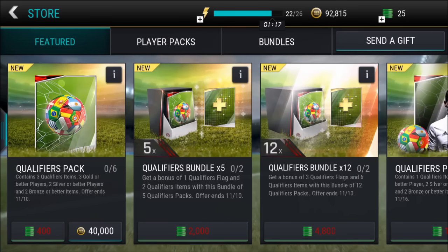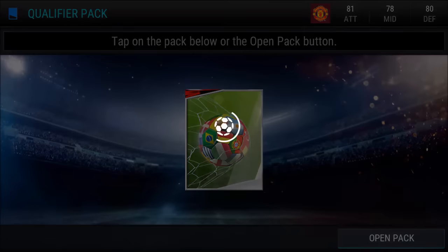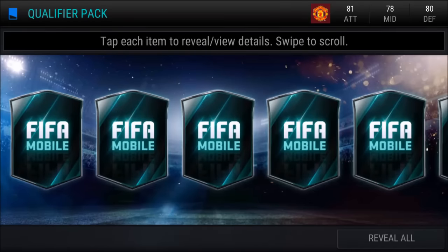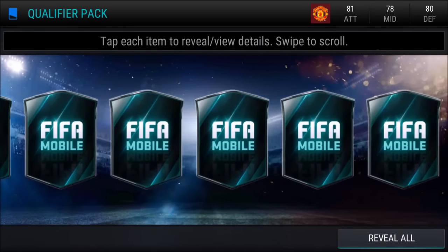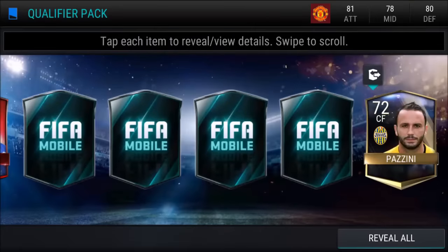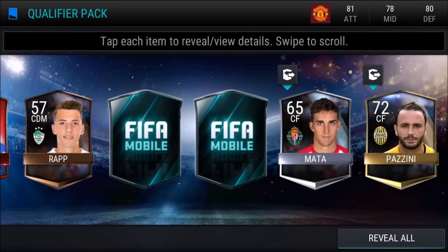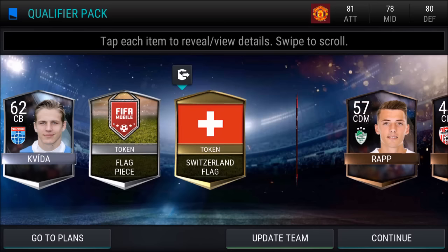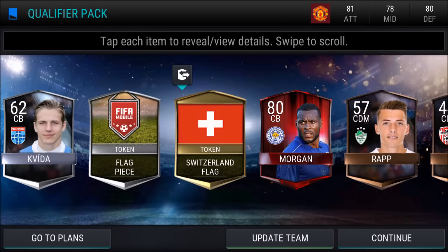Let's get into the bundle. As you can see here, we have the qualifiers bundle. I opened a couple qualifiers packs beforehand and then opened the qualifiers bundle — you guys are in for a treat. Right there we get the Switzerland flag, and right off the bat we get Elite Wes Morgan! First pack of the opening, we get that beautiful 80s Wes Morgan — what a way to start it off.